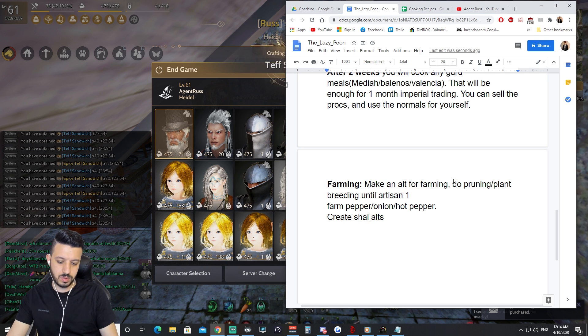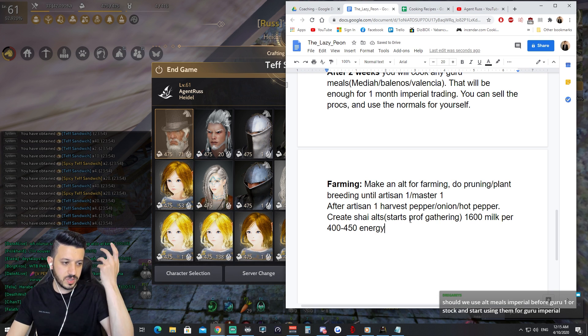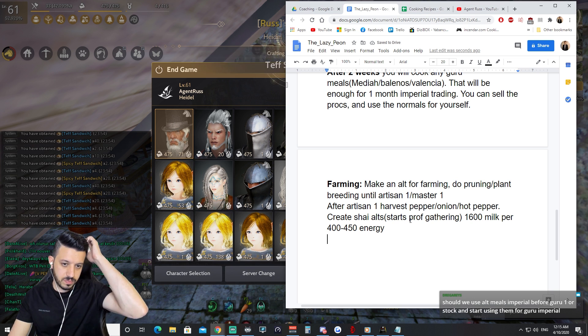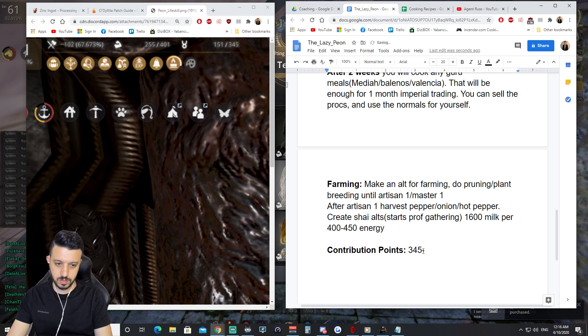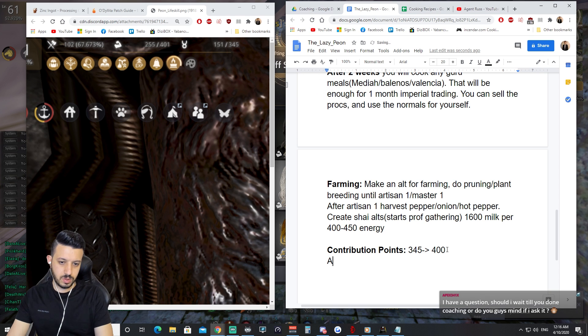Create Shai alts — because Shai alts start with Professional gathering, you will get more milk, around 600 milk per 400–450 energy. Once every 10 days you should be able to gather with the Shai. When you are around 400 CP, you can cook for side dishes. From 345 to 400 CP is your short-term goal after two weeks of cooking — all side dishes should get you to 400 easily.